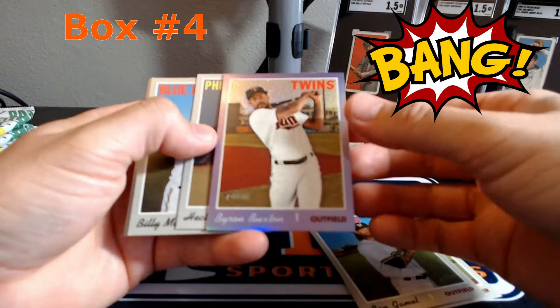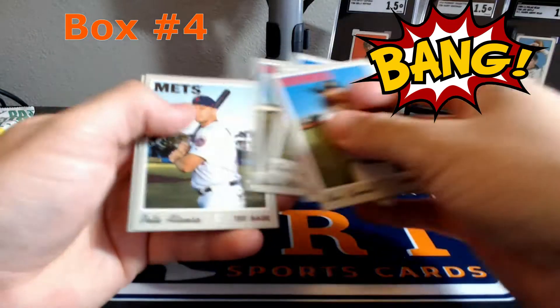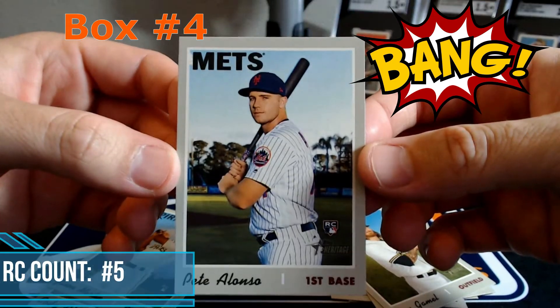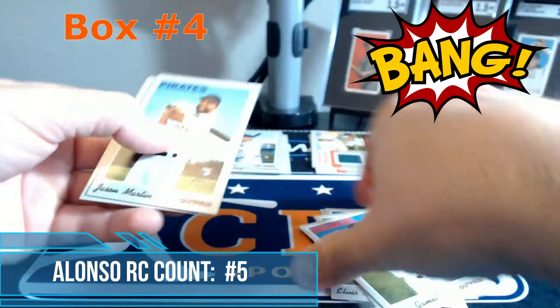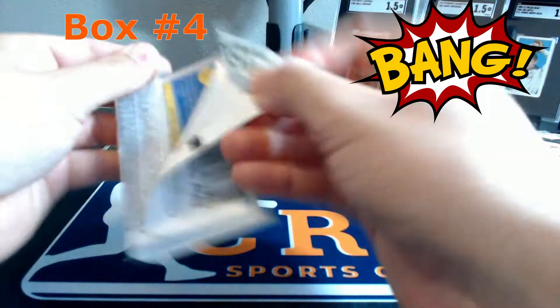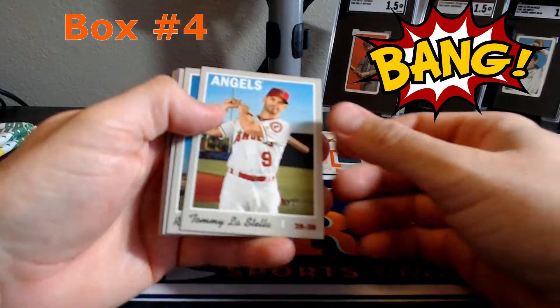Byron Buxton. And there's another Alonzo rookie card - so 3 Alonzo rookie cards in 4 boxes. The centering on this one is not the greatest, so that one will not be as desirable. I've debated on sending some of these rookie cards to SGC for grading, but we'll find out after the whole case is over.